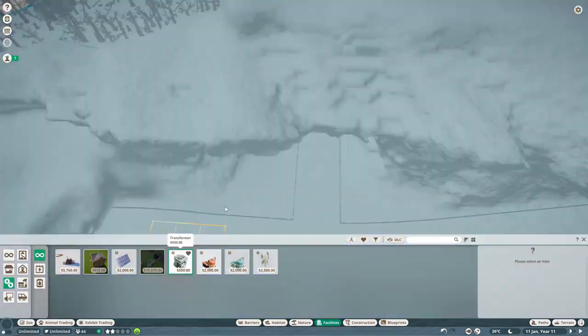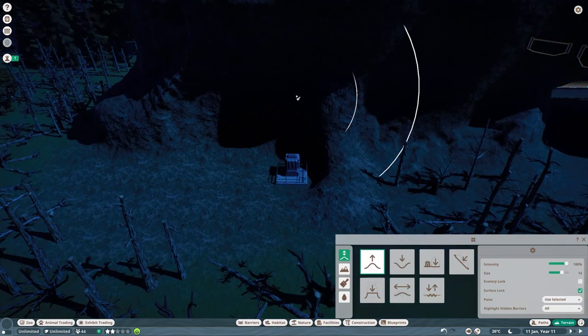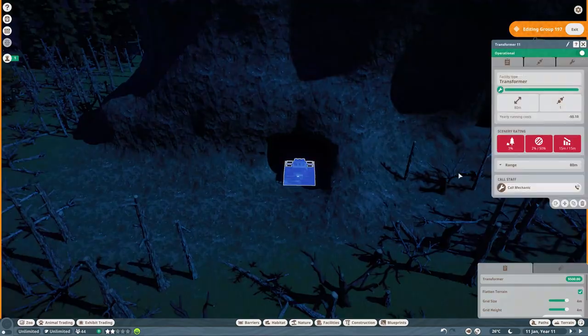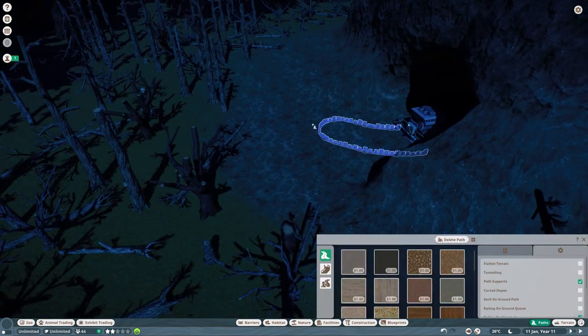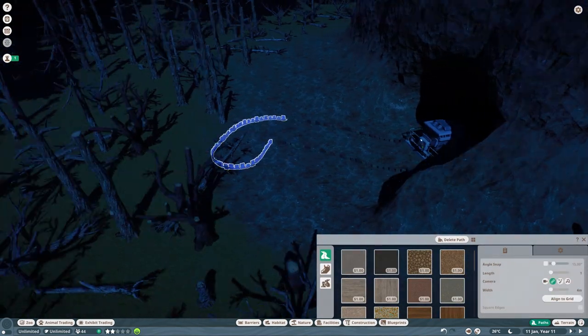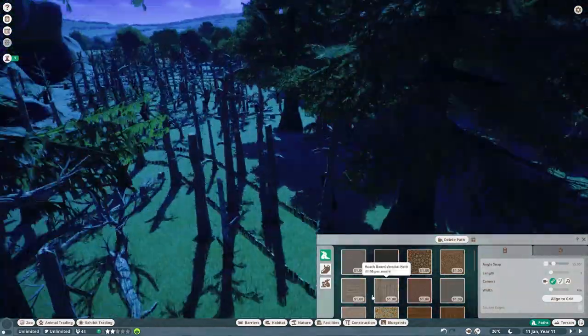I realized I needed power to be able to do any kind of lighting, and it was quite an awkward shape to put power in, so I've had to dig in some power into the rocks in a couple of areas. But it's quite easy to hide the power path in the broken forest because it just kind of looks like twigs lying on the ground.